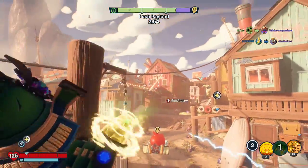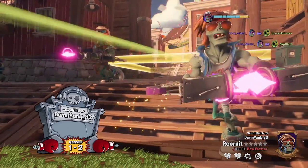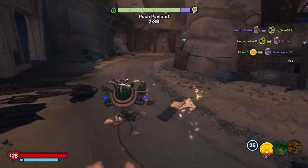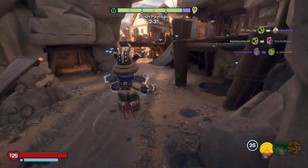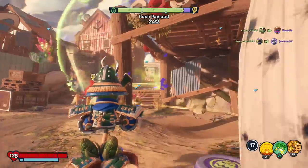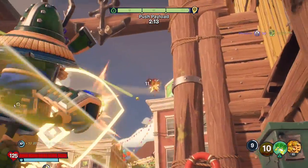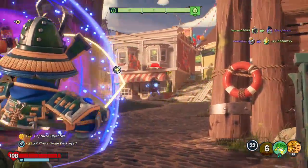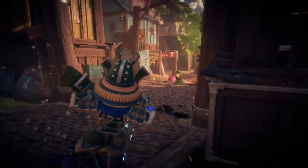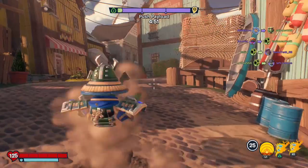I'm just trying to keep an eye out for whatever zombies might be trying to beat us up. Toss that in there. What's going on up this way? We've got the parrot. We're pushing this payload no problem right now. Get rid of that imp and the Electric Slide. Already we got the payload pushed to the first major point. So this is the last push until the final ending — hopefully it goes well. Spawn in more friends of course.